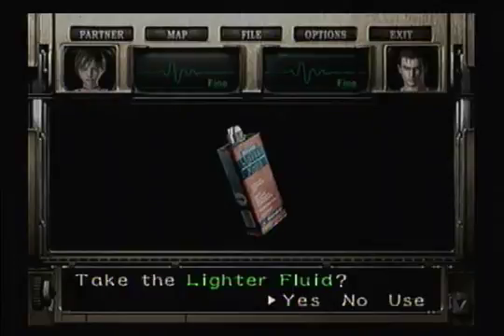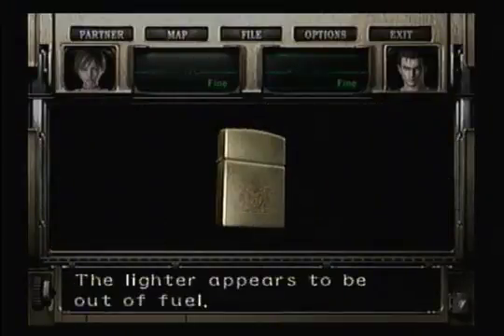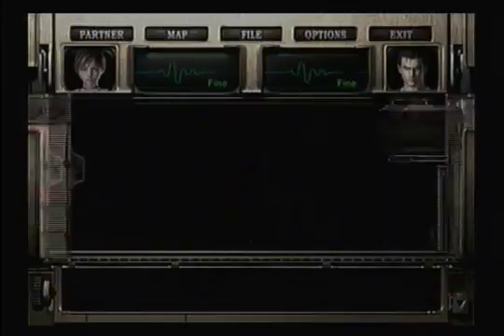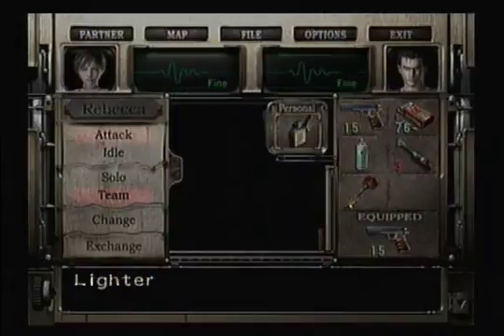Let's check out the kitchen. Where is the chef? Why do I get the sense the chef is hiding? What's that? Is that lighter fluid? Because then I'm going to have to use it on my lighter. No wonder I can't do anything. Combined with that — now we have a working lighter.